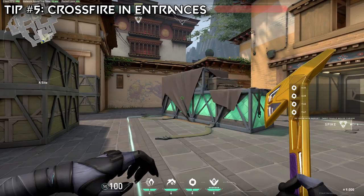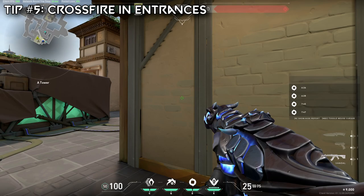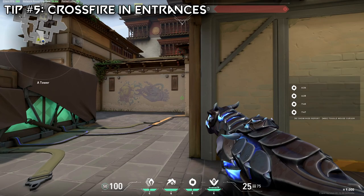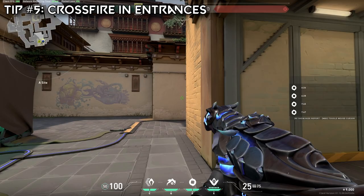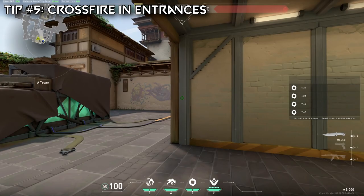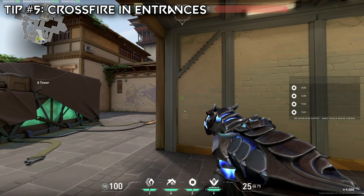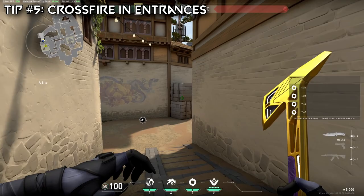Tip number five is about holding crossfires with your teammates. One of the most important parts of a post-plant is trading out kills. As the defenders enter the site to retake and defuse the spike, they have to clear a lot of angles, so it's really important that as they're checking angles, you guys are ready to trade kills. A very common crossfire: you've got a guy in the cubby and your guy in hell. You either wait for contact or he plays off of you — once you shoot, he swings, or once he shoots, you swing.